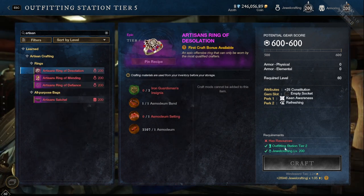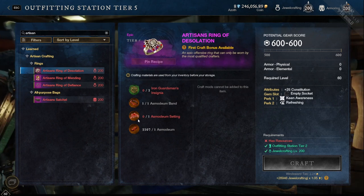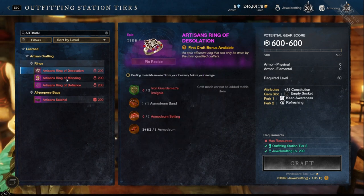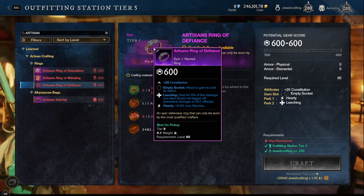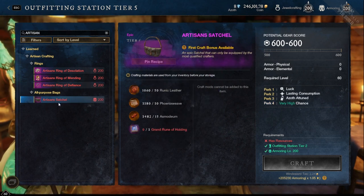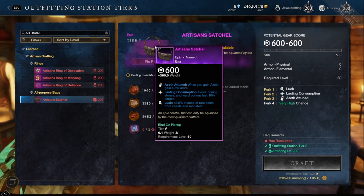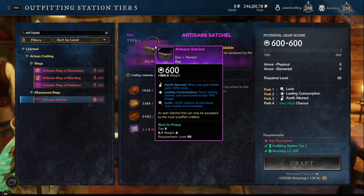The only stipulation is you need at least an outfitting station tier two and you have to have your crafting skill to 200. From the jewel crafter you can get three rings: Refreshing Keen Awareness, Refreshing Sacred, and Leeching and Hardy. You can also craft a satchel or bag that has Azoth Attuned, Lasting Consumption, and Luck — so you can get a pretty decent 600 bag with luck, they just don't have extra pockets which kind of sucks.